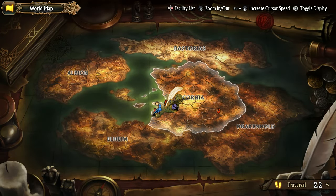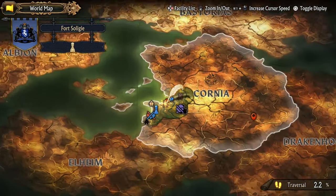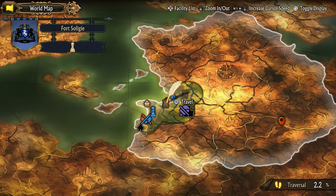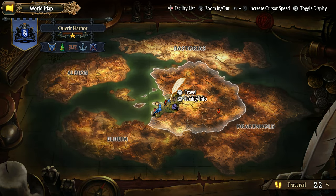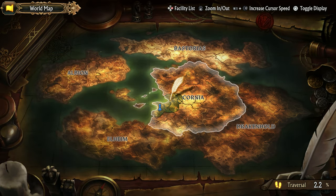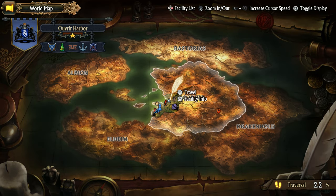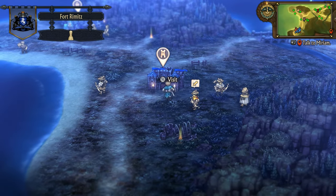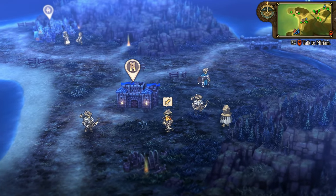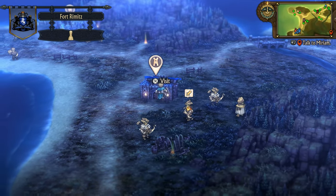So we've never really looked at the map yet. We can zoom in. We have a facility list for left and right - oh, towns and cities, forts, battle stages. Very cool. Toggle display. Traversal at 2.2% - oh, this is going to be a big game. Oh boy, is it. We were supposed to go and do a mock battle for one of these side quests, right? 'Engage in a mock battle at a fort.' Any fort - okay, so we can do it here.